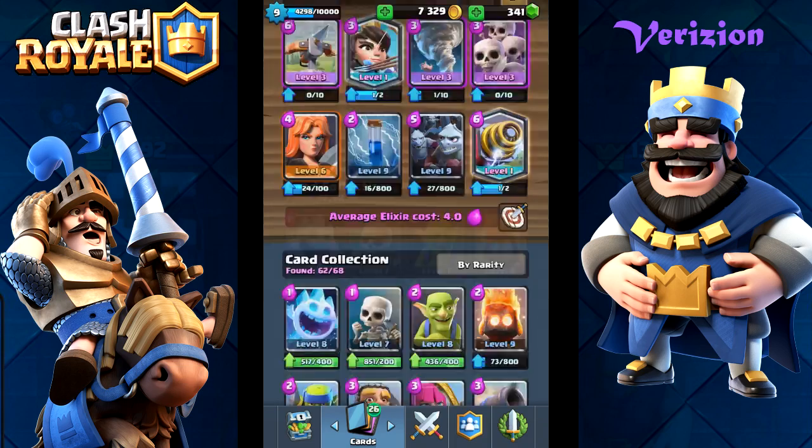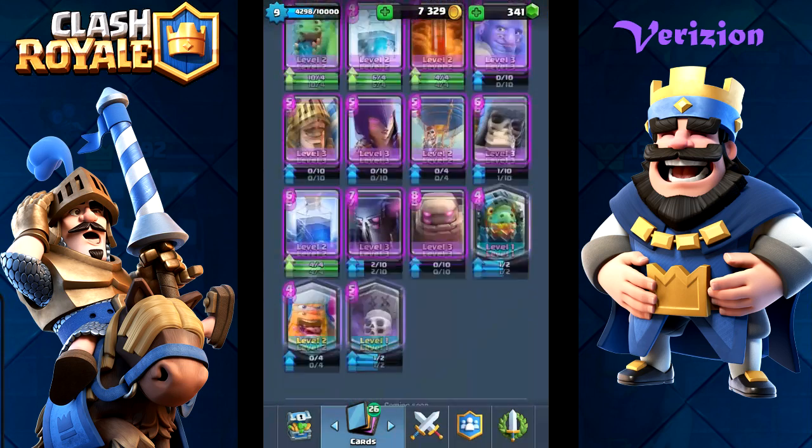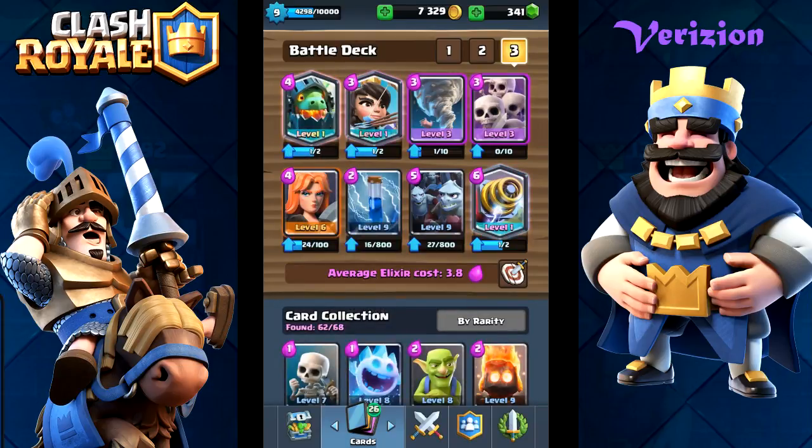So what deck do I actually want? This was just a regular deck that I made for beating Aaron. So we do have the Inferno Dragon now - what are the counters of the Inferno Dragon? Usually it's Minion Horde, Skeleton Army, Zap, Princess. We already have that in this deck right now, and it's already costing 3.8 elixir. So I think I want to keep the Sparky and the Minion Horde because it already has enough air defense.